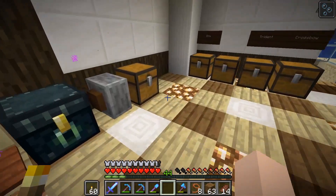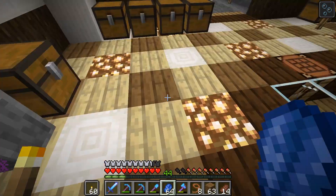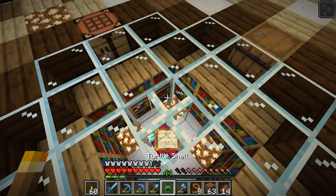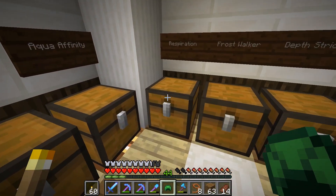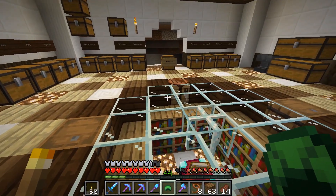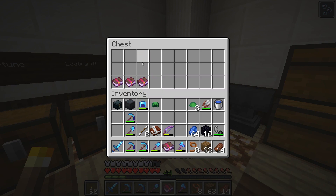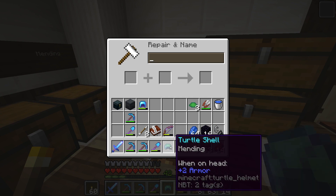I do want to go ahead and see if I can enchant this bad boy with something good. I do have 44 levels, so that should help us. Fire protection came up — I was looking more for respiration or aqua affinity. Ooh, it's thunderstorming outside. Let's go ahead and just put mending on it for now. And then we'll see if we can get ourselves a better underwater situation in the future.